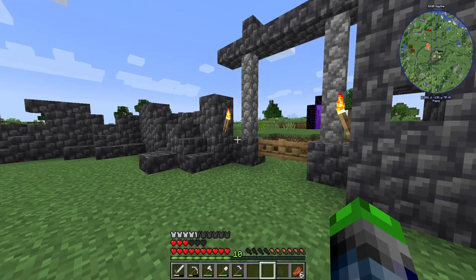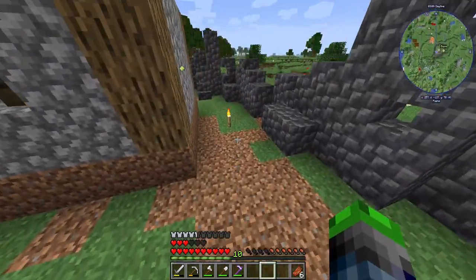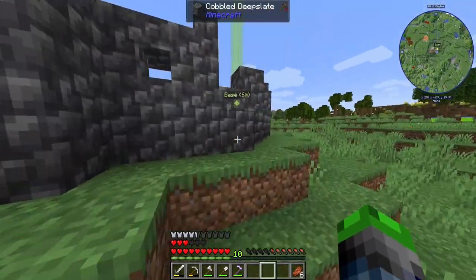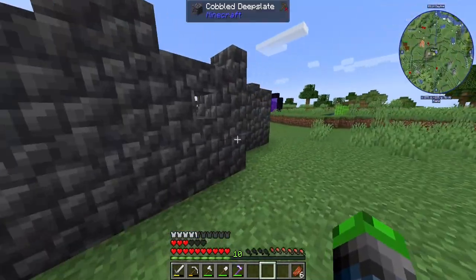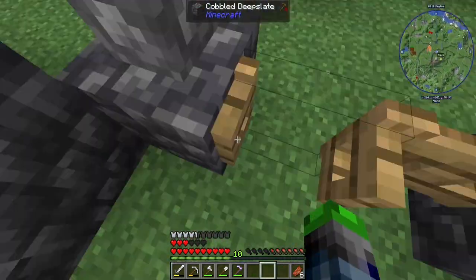We have our little area. We're perfectly safe within here except from phantoms. No mobs can get in because I haven't done anything on the outside. So if we come around here it just looks like a wall. We'll probably go ahead and put some fences on top of it or something like that.